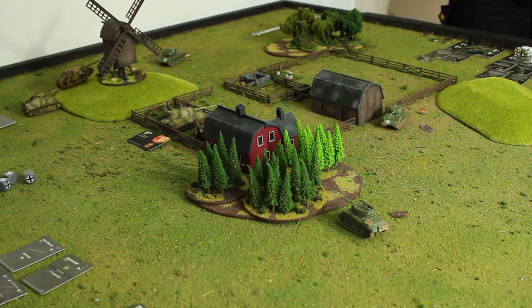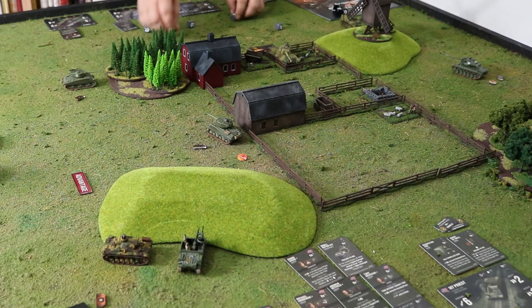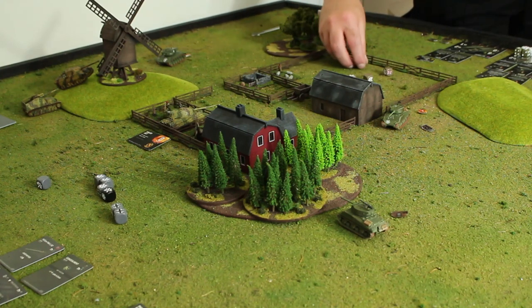Next highest is my eight. I pass my initiative over to the Hummel. The Hummel shoots seven HE dice at the Super Pershing, spotted by the Jagdpanther, re-rolling any or all because stationary. Four hits and two crits! Three for armor and two for move — two crits go through.